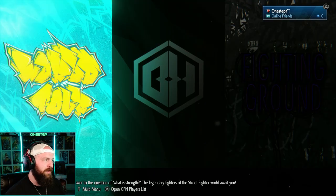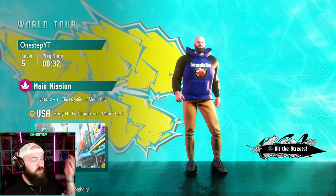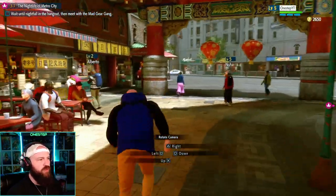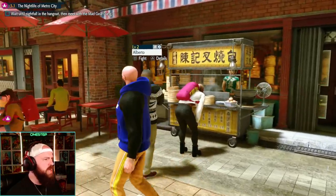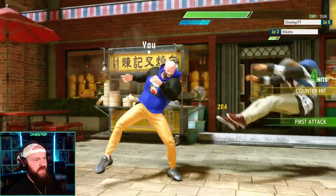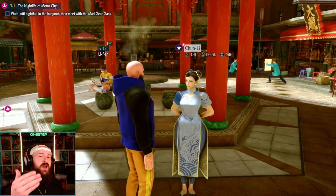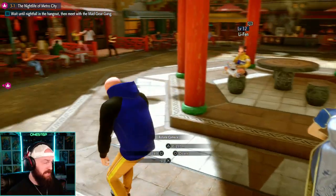One of the first modes you're probably going to go through is World Tour. This is where you can create your own avatar and explore the world of Street Fighter. You'll get missions from Luke and can fight random strangers on the street. This is also where you can learn from masters like Chun-Li and Luke to get their moves for your avatar — it's kind of like an RPG inside a fighting game.